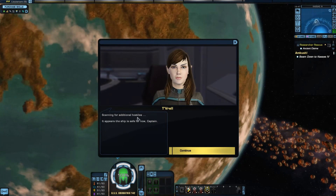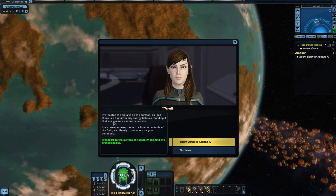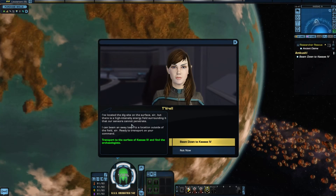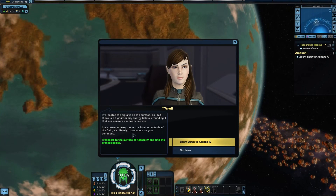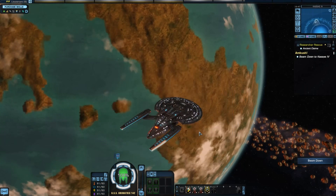Scanning for additional contacts. It appears the ship is safe for now, Captain. Good. I've located the dig site on the surface, sir, but there is a high-intensity energy field surrounding it that our sensors cannot penetrate. Of course. I can beam an away team to the location outside of the field, sir. Ready to transport on your command. Let's go. Engage.